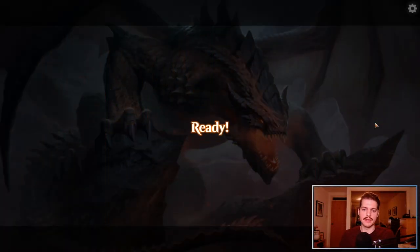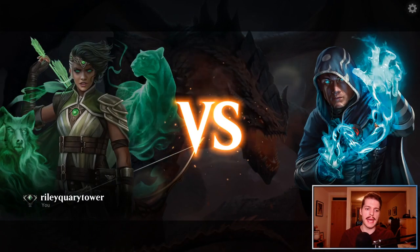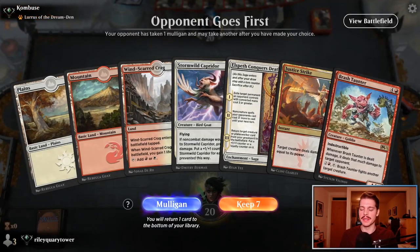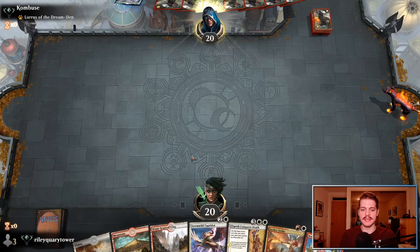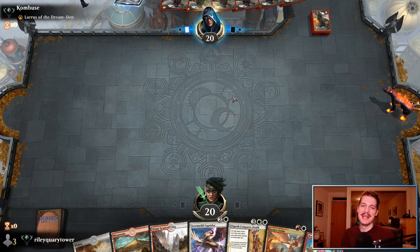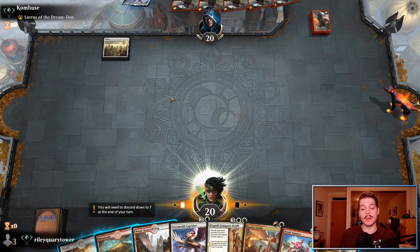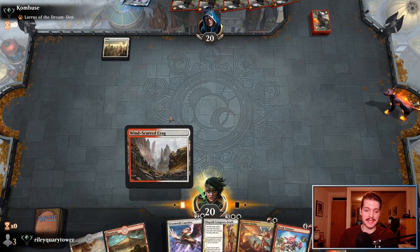Let's get underway. Currently stuck in Platinum Hell — it's early on in the month and the ranks have just reset. So I'm on that grind up to Mythic. Hopefully we can maybe make a dent in that today. This seems like a decent hand. Old Windscarred Crag here. It's pretty loose, but that's the price you don't pay, isn't it?